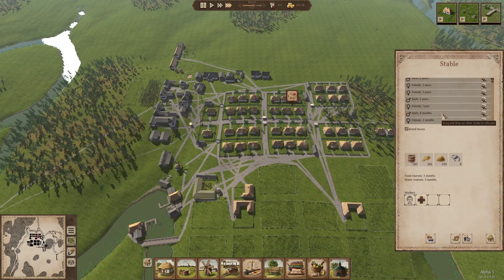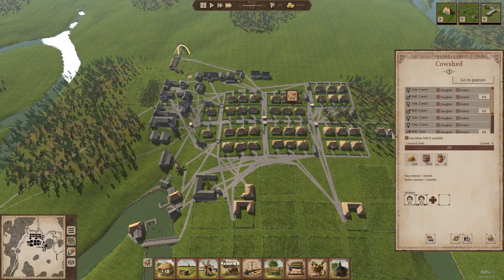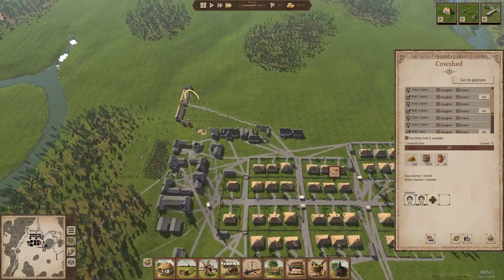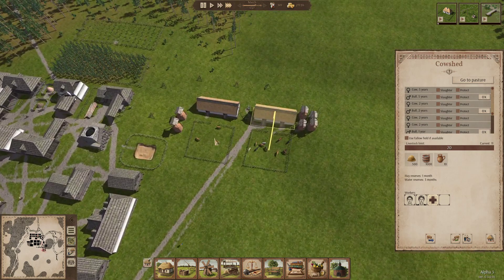How many horses have we got? Unlike the cattle shed, it doesn't give you a total number of horses - you've got to count them. Two, four, six, seven. But the cattle shed just says current total: 11 there already. Maybe something for the developer to add.